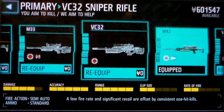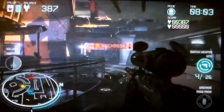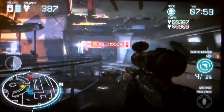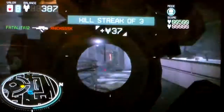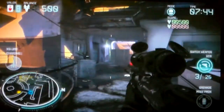I'll be showing you how much damage it does to kill someone wearing ballistic armor. This is how many shots it takes using the VC-32 — one shot. This gun reloads pretty fast too.